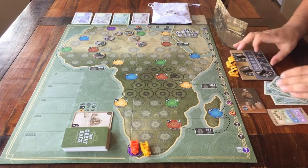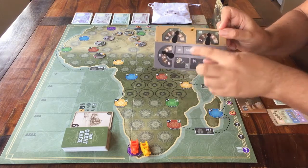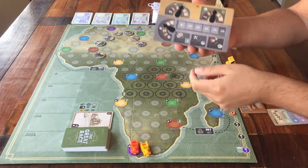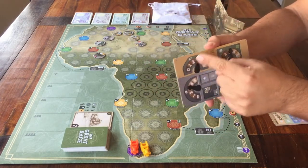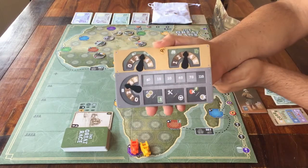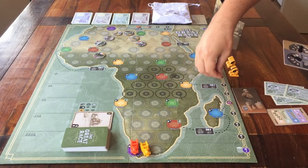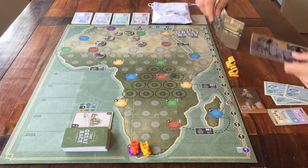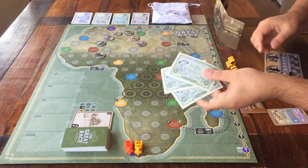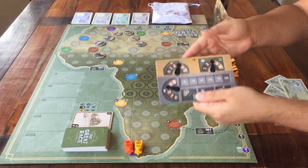The last thing you get points for at the end of the game is where the dials are on your own player board — the dashboard. Every player has one of these, and you get a point for where each of your three dials are at the end of the game. For example, if all my dials are at 3, then I get 9 points. So bonus points for who comes in first, second, and third at the finish; bonus points for money; and bonus points for where your dials are on your own player board.